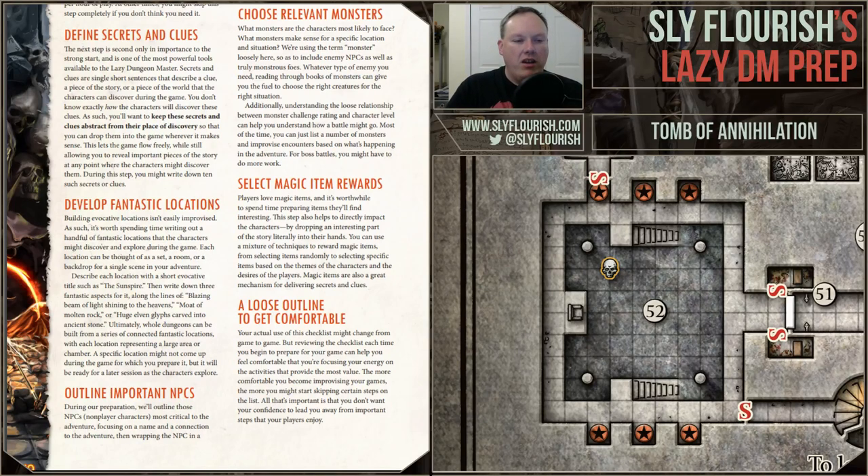Step five: develop fantastic locations. If you're not running a published adventure, you want backdrops for the game — interesting places characters can explore. Is there an old ruin of a dark monastery on a hill? A crashed airship in the side of a mountain? A giant world-eating machine half stuck between the Nine Hells and the prime plane? What are the backdrops that are awe-inspiring? You just describe it with a name and a few aspects — the features the characters will be interested in.